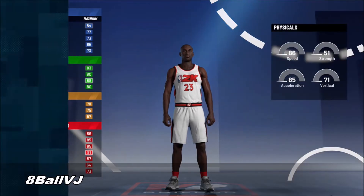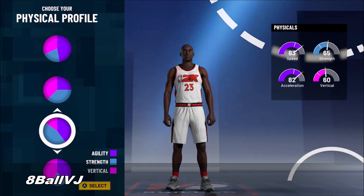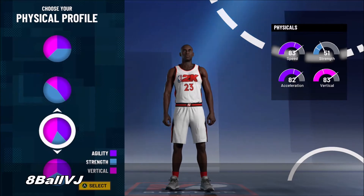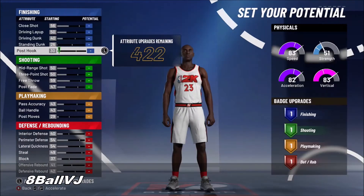You should have about an 83 ball and a 91 steal — if you see that, you're in the right place. For your physicals, pick the one where you have an 83 speed and 83 vert. The one with 86 speed is okay, but you don't have any vert — you need that vert for extra blocks, snags, and maybe some dunks.